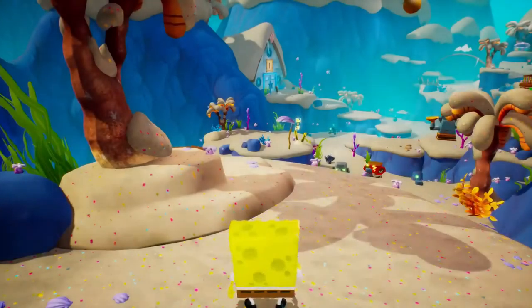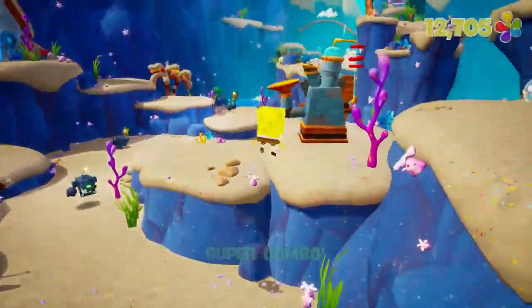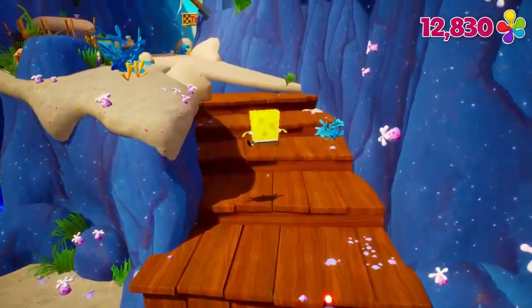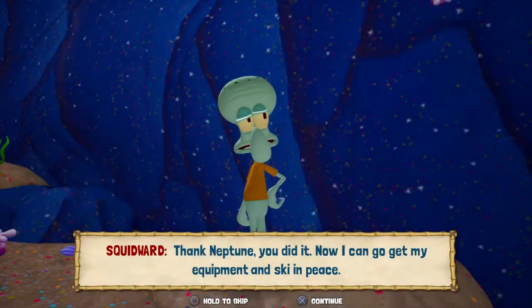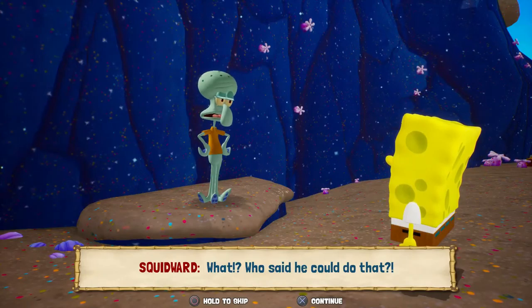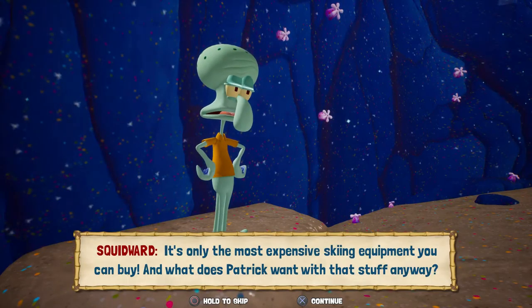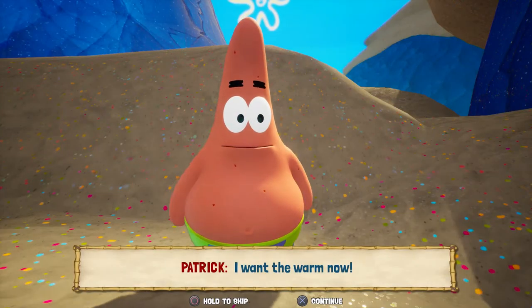We do have a little bit more to show off — a final cutscene that I really like for this level. That should do it for all the spatulas and socks. I don't believe there are any socks we missed in this level. Oh, thank Neptune, you did it! Now I can go get my equipment and ski in peace. Actually, I think Patrick borrowed your equipment. What?! Who said he could do that? I did — I figured if you didn't know you wouldn't mind.